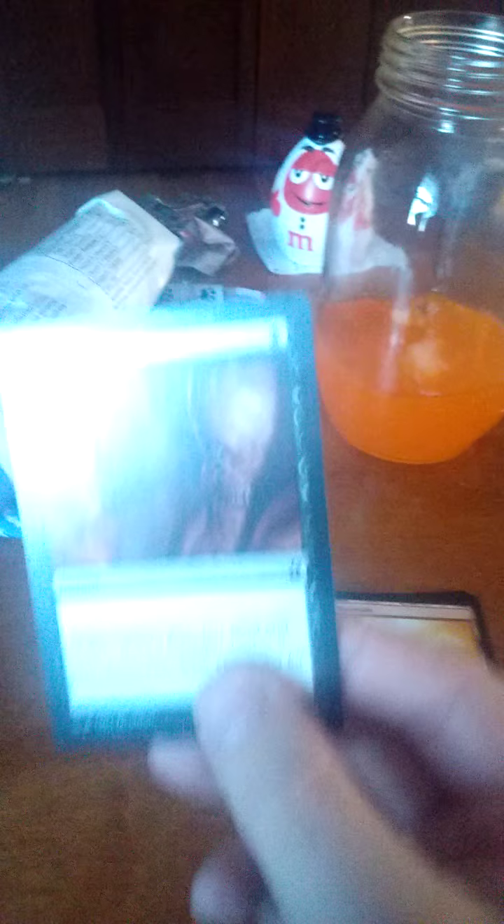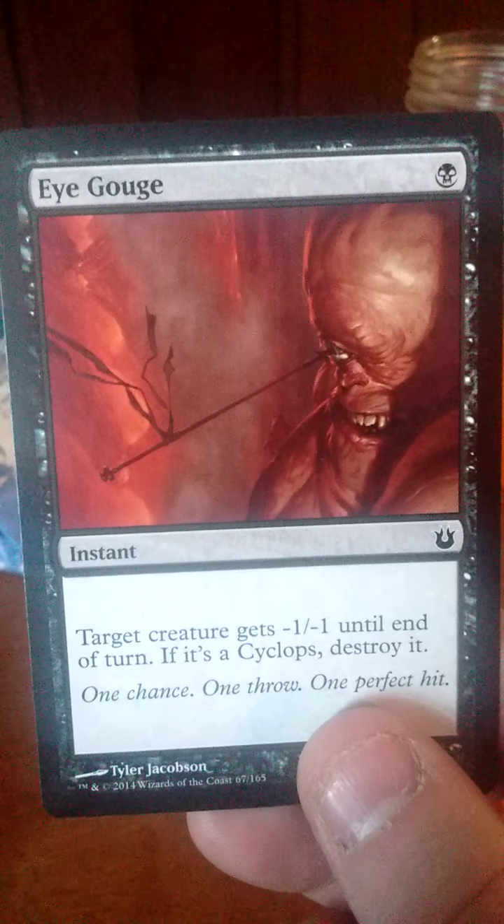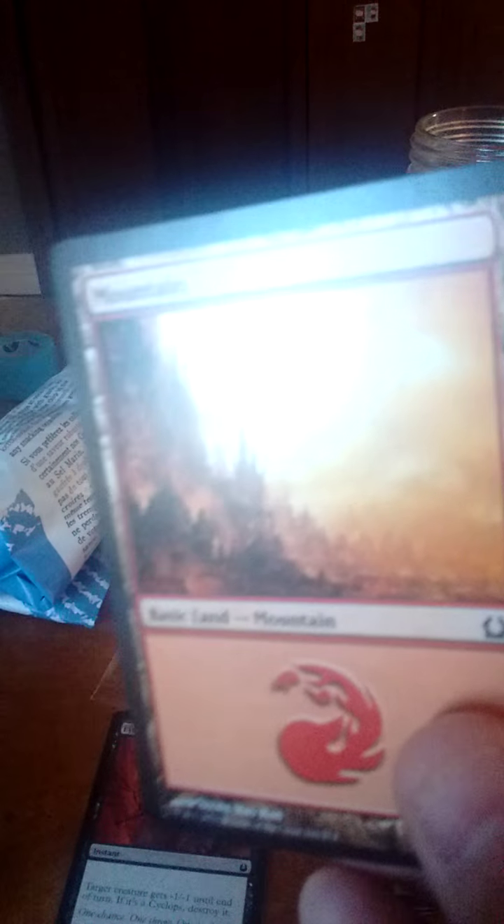The pack's open and you can see the cards are here. We're going to do these one at a time. The first one is Eye Gouge — one black instant: creature gets minus one, minus one until end of turn; if it's a cyclops, destroy it. The second one is a mountain — nothing special about it, not foil, just a plain mountain.